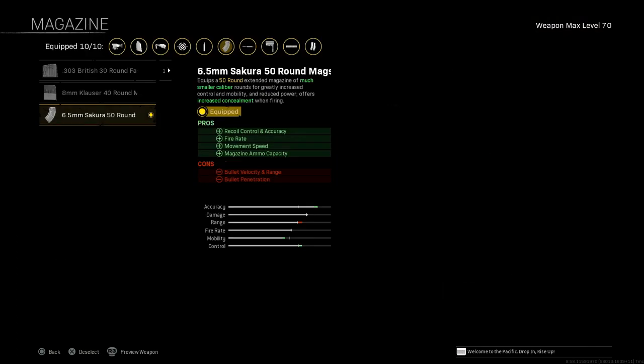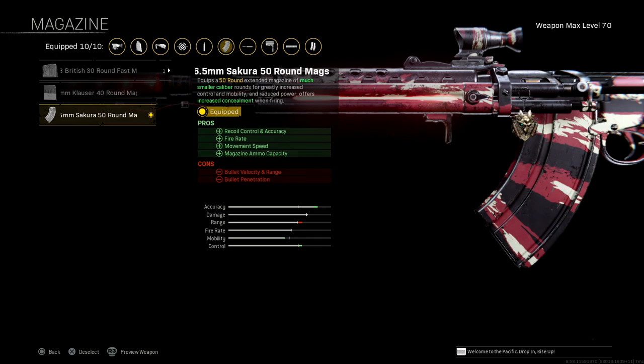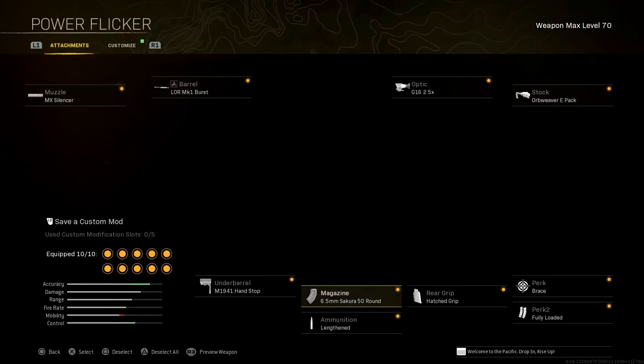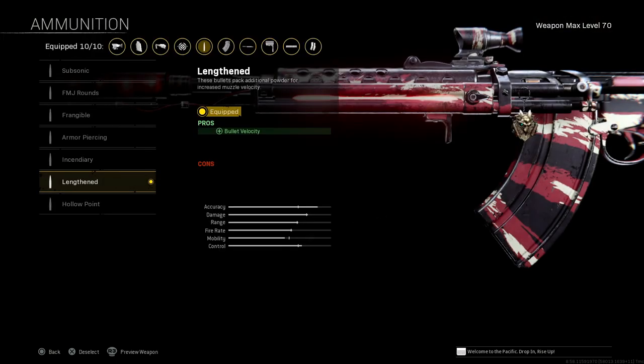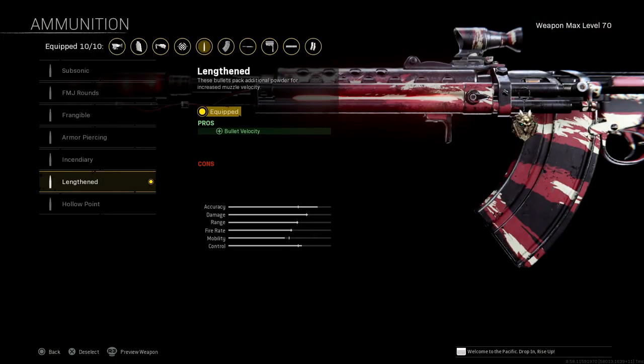Magazine: 6.5mm Sakura 50-round mag. Pros: recoil control and accuracy, fire rate, movement speed, and magazine ammo capacity. Cons: bullet velocity and range, bullet penetration — we're not worried about the bullet penetration, and as far as velocity and range, still pretty decent. Ammunition: Lengthened — bullet velocity. There we go.